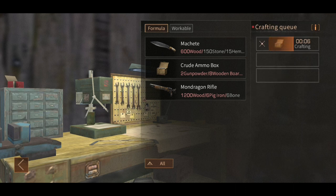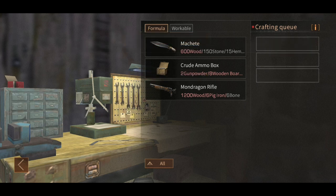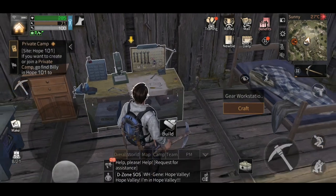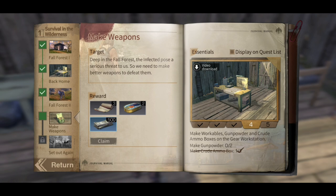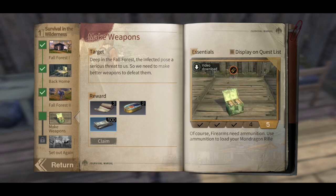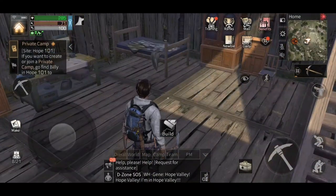That pretty much takes us through the rest of this little quest line and we can get going back into the forest again. So let's see exactly what we've done so far — we've gotten up to the fourth part and basically we need to load the gun, so we'll definitely do that now.